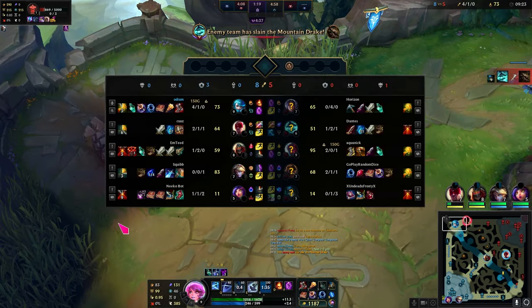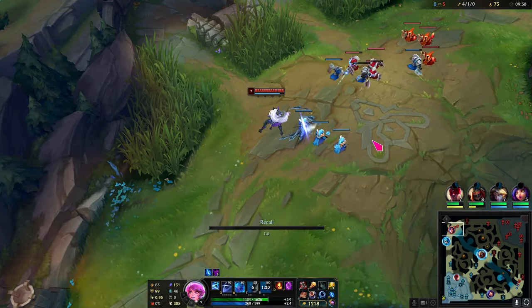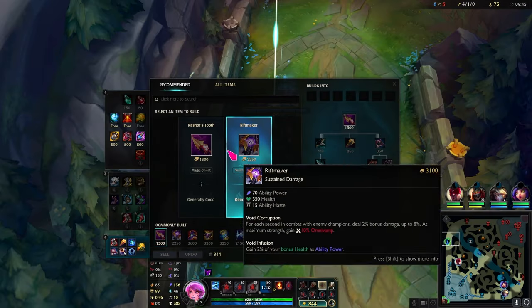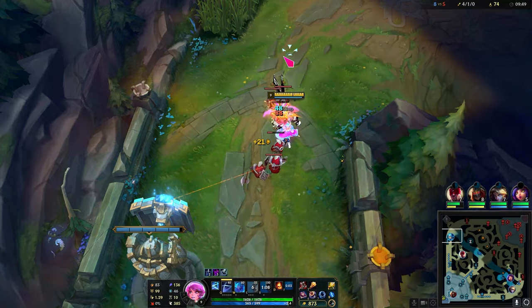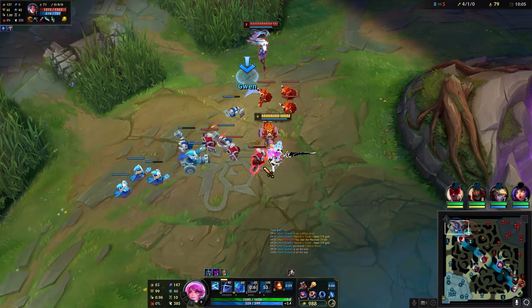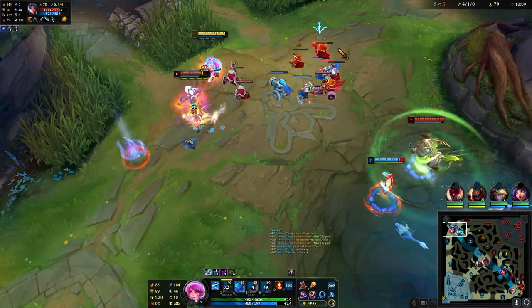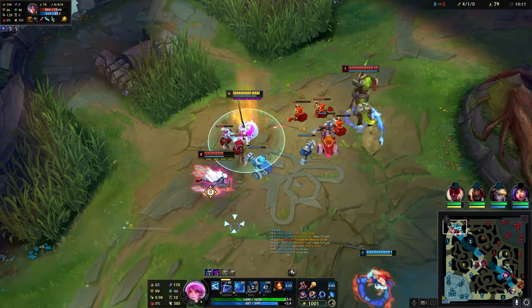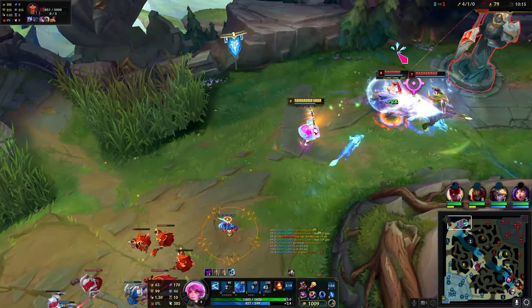I'm gonna walk all the way back here because I think she's gonna cancel my — yeah, look. Look at her. Little rat. Hecarim's here, but so is my jungler. We win this for sure. Go on Irelia, no flash. Oh wait, never mind — it's fine, just back up. My bad.